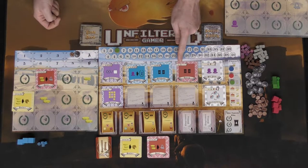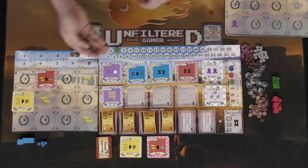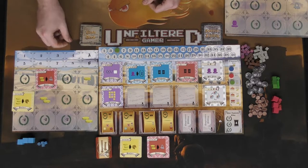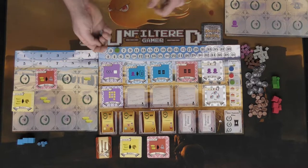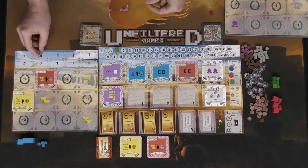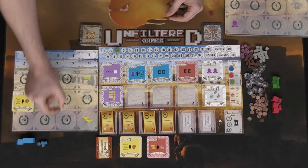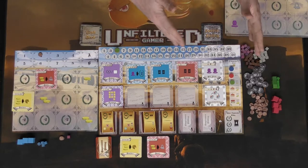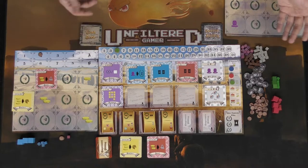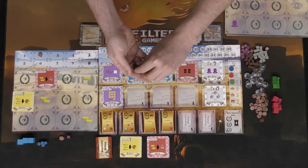The accepted bid types for each card are shown in its upper left corner. For example, a quarry can only be bid on using coins or serfs — not knights. Remember the resource values: serfs are worth two, horses three, and knights five. Once everyone has allocated their resources behind their screen, you move on to the income phase.